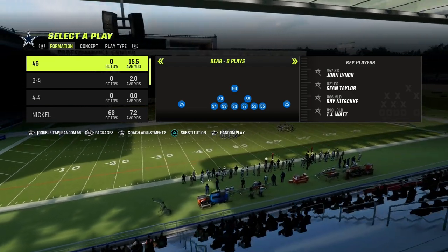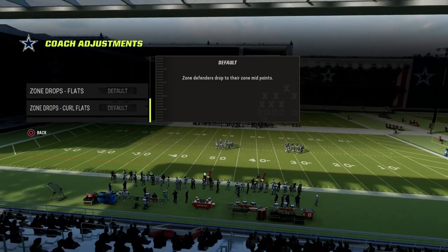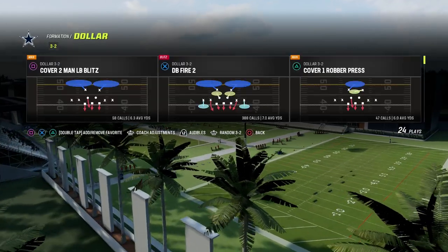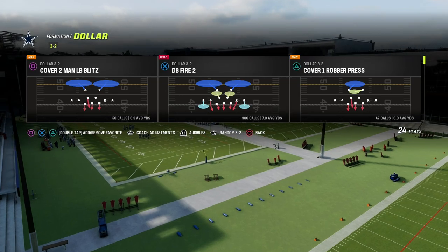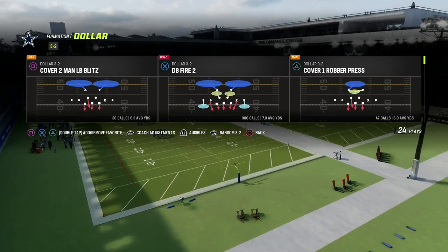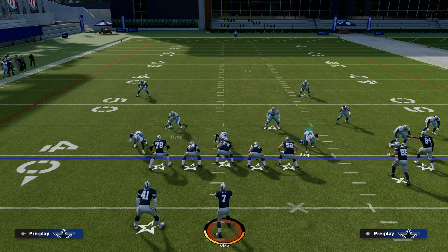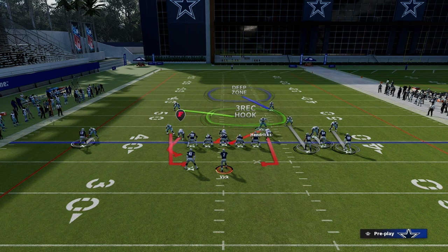We're going to come out in the $326 defense and leave everything on default. If you want to turn your zone coverage to match, I do recommend that, but you don't have to for the purpose of this blitz. We're going to be utilizing cover one robber press — it's my favorite rendition of the defense. We're going to globally blitz our linebackers and just walk them outside like this, and we have everybody manned up.